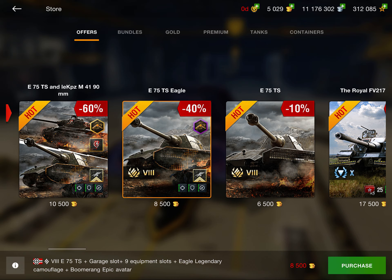Next up we have the E75 TS Eagle, as well as a deal with the German Bulldog. This is decently priced. Most people already have this tank because there was an event where you could get it for free last year. But if you don't, it's a fun, good tank. Two amazing Tier 8 premium tanks for basically 5,000 gold, plus legendary camos for both, which would cost another 3,000 gold separately. I think these deals are good — fun, amazing tanks.